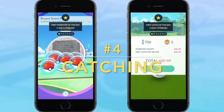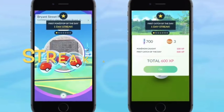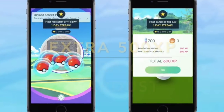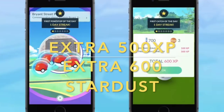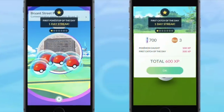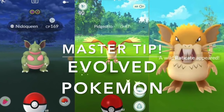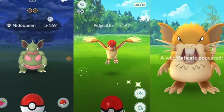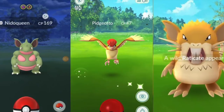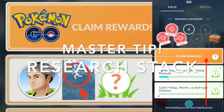Catching Pokemon is a great XP source. The first Pokemon you catch on any given day gives you an extra 500 XP and 600 stardust. Do this seven days in a row and you get a streak, which rewards 2000 XP and 2400 stardust — the same reward as spinning a PokeStop once a day. If you catch an evolved form as your first Pokemon of the day, it rewards even more XP and stardust.